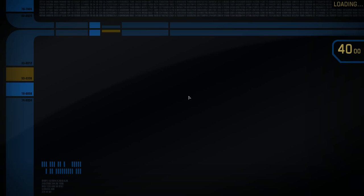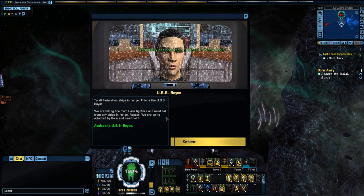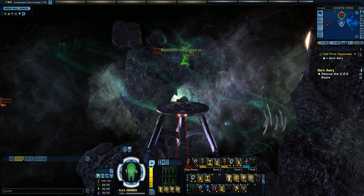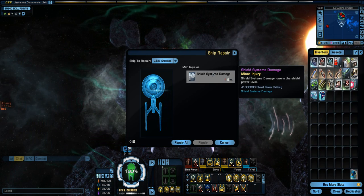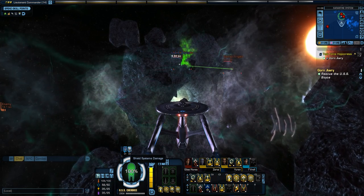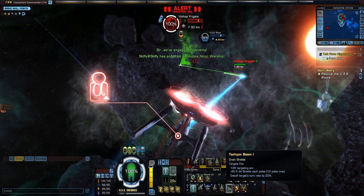We are back. Beginning Task Force Hippocrates. I just realized I got damage on the ship and I don't even know where it came from. Some missions you'll get that damage. The shield system is just going to cause a debuff on me, but it's not going to be that bad.